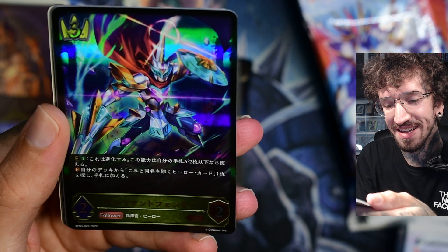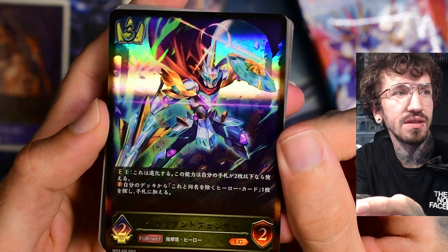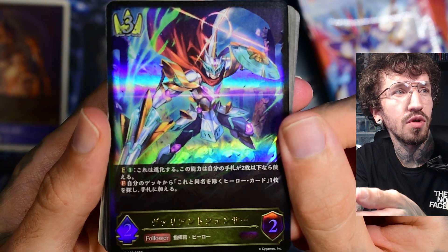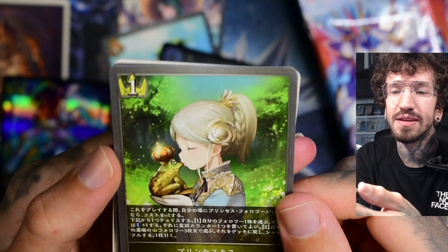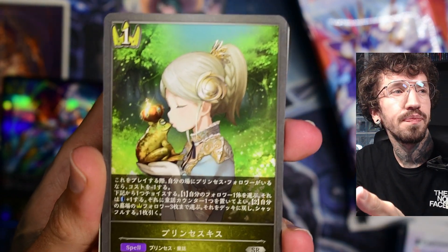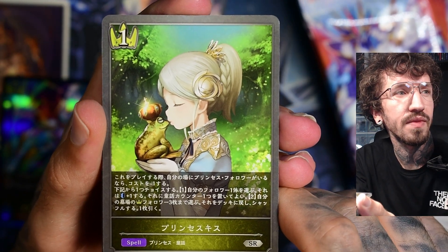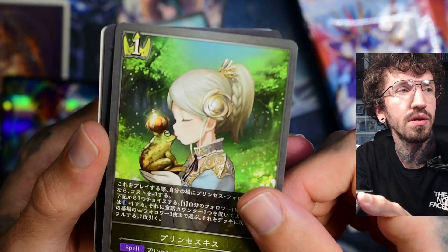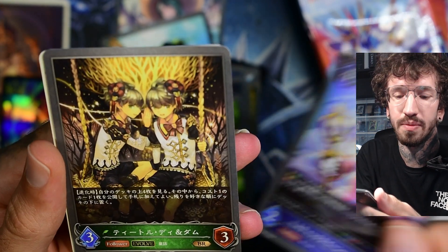Why do I pull the big hits back to back? This is a character I don't like so much — not really into the knights. Our second legendary looks like it's — man, I have to look this up; I get so frustrated when I have something in my head and can't find the word. The fairy tale theme of the set is showing, maybe because of the frog kiss.